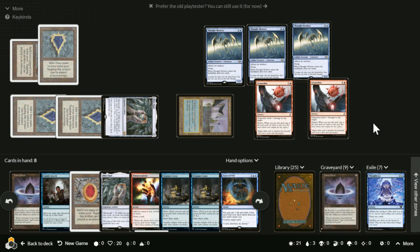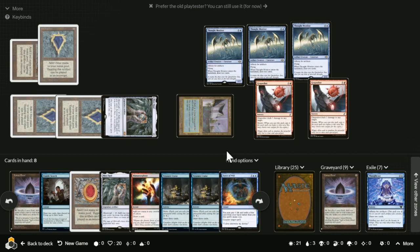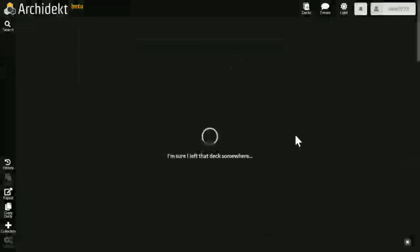You literally played solitaire — you have 25 cards left in your library, you've played almost all of them, and you just kept going. What the other dude was doing was goldfishing, which is basically playing against yourself while simulating an opponent. That's not solitaire. This is how you play true solitaire in Magic.